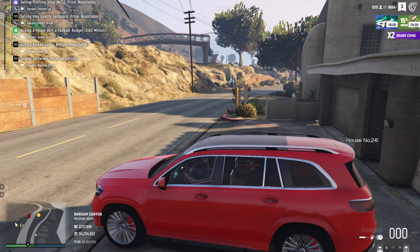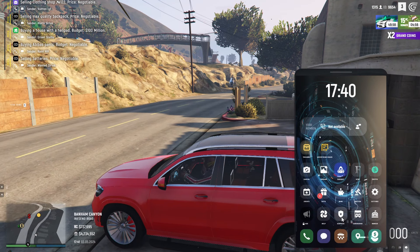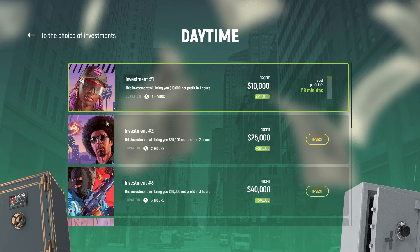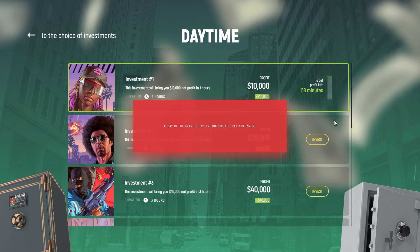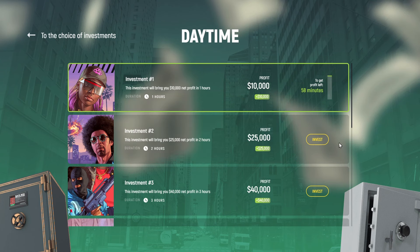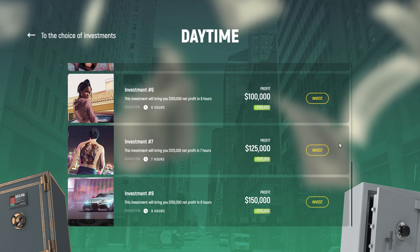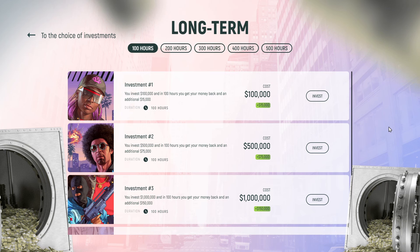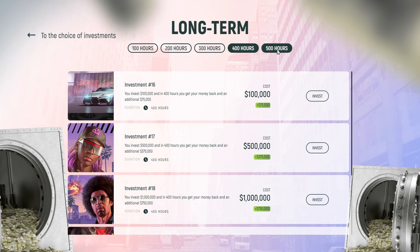The first method to make money as a beginner in GrandRP is with investments. Open up your phone, press K, and at the bottom right you can see the investment logo. The first type is the daytime investment — you simply select how many hours you're going to play each day on the server. Depending on how much you select you will get more money: one hour gives 10k, two hours 25k, three hours 40k, and it stacks up. It's completely free, you just have to say how many hours you think you'll play and then actually play that amount.